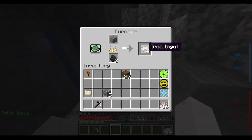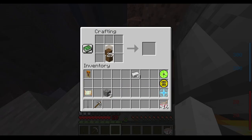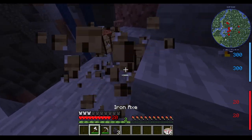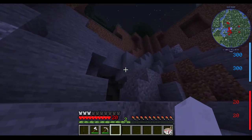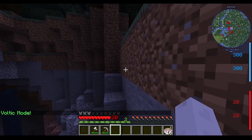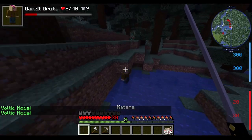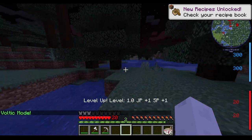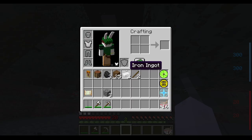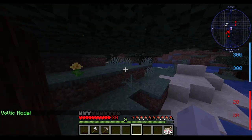I also made an iron pickaxe and a chest plate. I plan on this being a longer term series so I'd like to have a base set up. For some reason I couldn't have the Just Enough Items mod with all of this stuff - it just caused it to crash, but luckily I got the two mods I actually wanted. With voltic mode and mink I jumped like two and a half blocks, which is pretty solid. Now I just gotta find some mobs to beat up - there's a marine sniper, we don't like marine snipers.